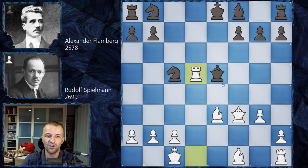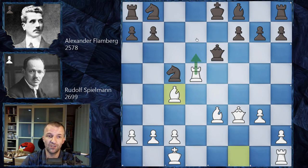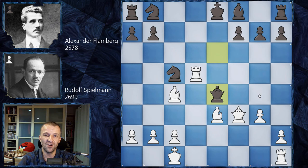However, Flamberg plays Queen e6. Now Bishop c4 is a very strong move — threatening checkmate, and the rook is free to come to e1 or d1. It's very dangerous for Black. We have Queen e4, asking White to exchange queens. Feel free to pause the video right now and find the finishing move for White.